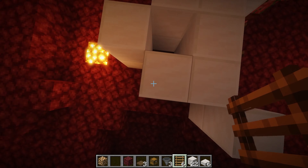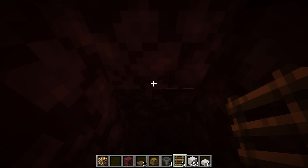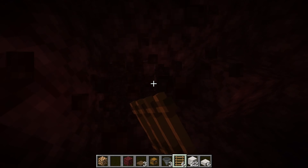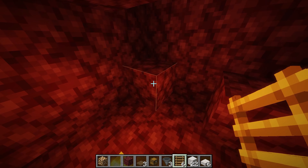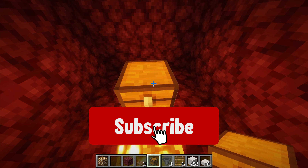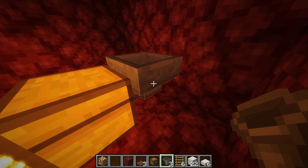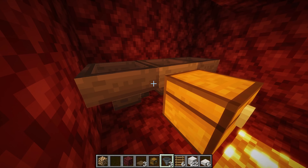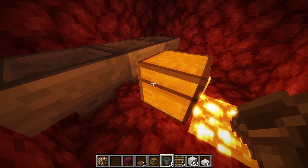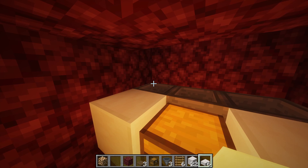Now come down into our little hole and dig down by four blocks. Once you've done so you should see our little hole that we've dug down, and then you can make a little chamber for you to stay in. Remove these blocks like so, then place a chest right here, go behind it and place a hopper facing into our chest, then two more hoppers on either side of our original hopper. Make sure one hopper is facing towards the other and that one is facing towards our chest.